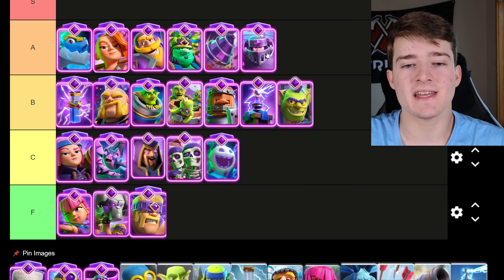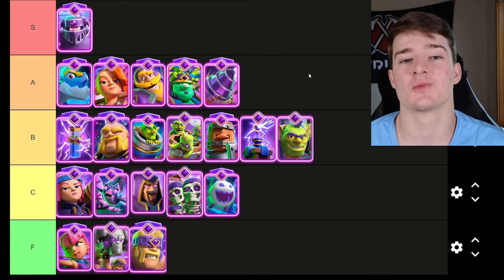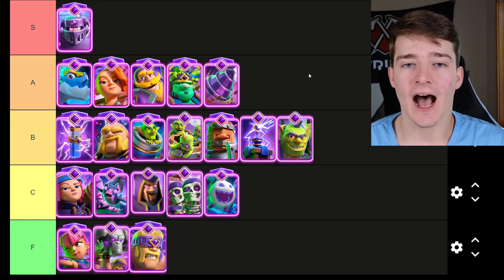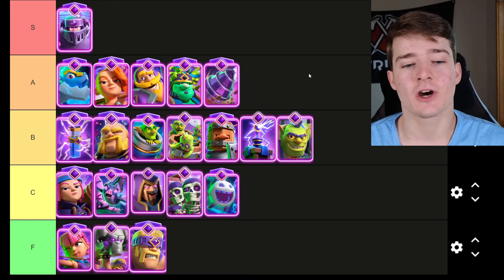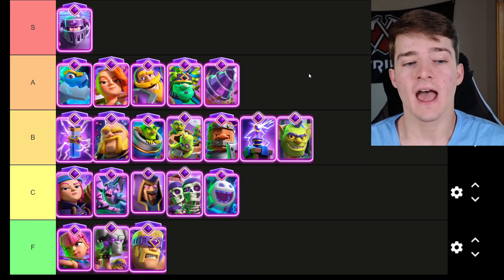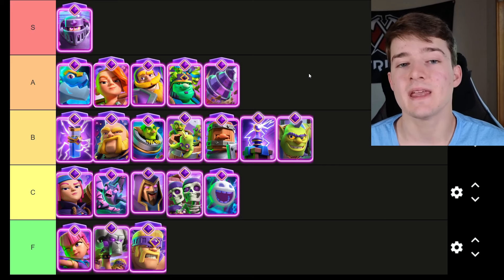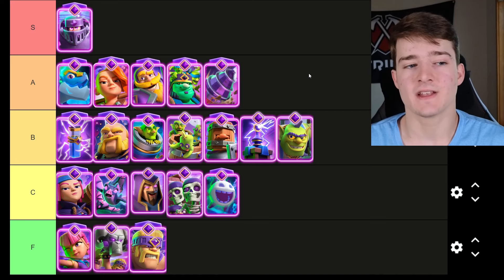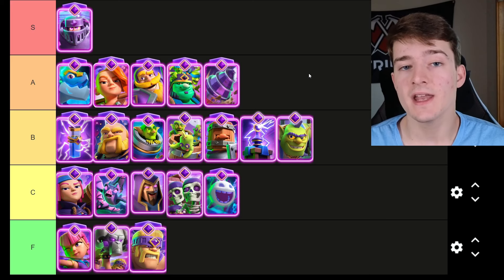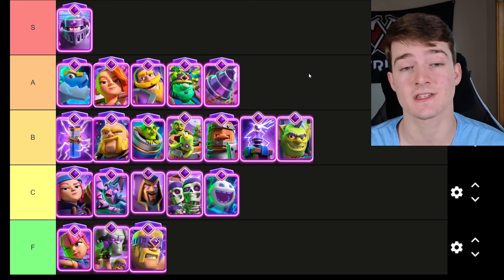The first card going in S tier is the Evolved Mega Knight — and I know casuals absolutely hate this card. I previously thought this card was A tier in the last meta, but because the Cannoneer got a nerf as well as the Evolved Pekka, that's technically an indirect buff to the Evolved Mega Knight, which has made it even better now. The fact that it's knocking things back every single hit makes it absolutely incredible against Beatdown decks, but it's also very good against things like the Hog Rider, continuously knocking it back so it doesn't have any chance of getting a hit on your tower.